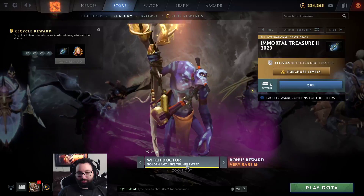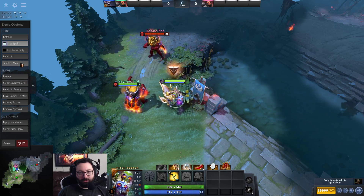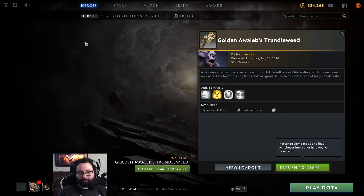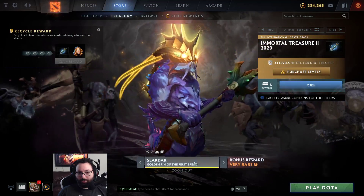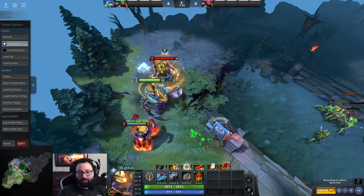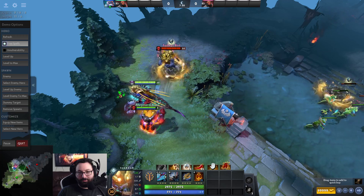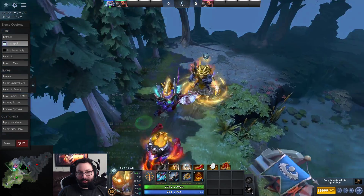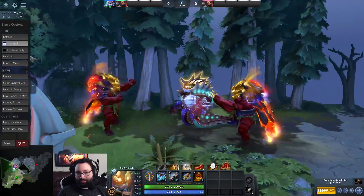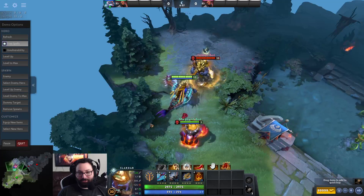I believe that's the last guaranteed one. So Witch Doctor will get a golden version of this. It's just as prominent throughout all levels, it looks like. Then from Witch Doctor we go to a golden version of Slardar. I actually think I prefer the non-golden for this one. Not that this doesn't look cool - it actually turns his cape and stuff gold as well. It's like you're giving cosmetics to the enemy. I'm making you look cooler! I still think I like the original one more than that.